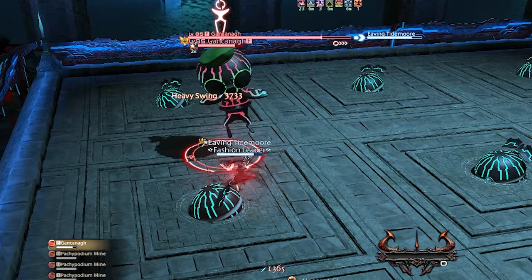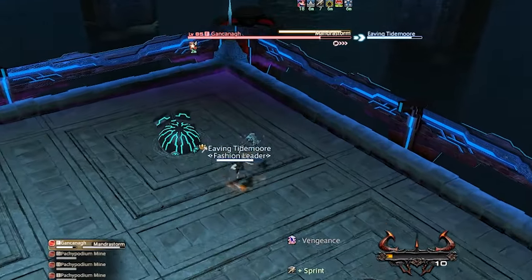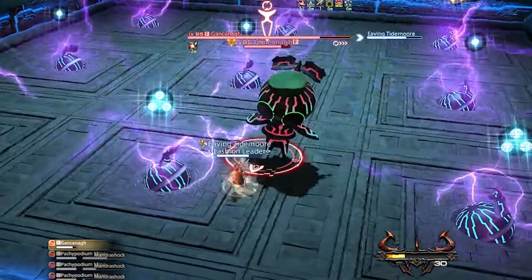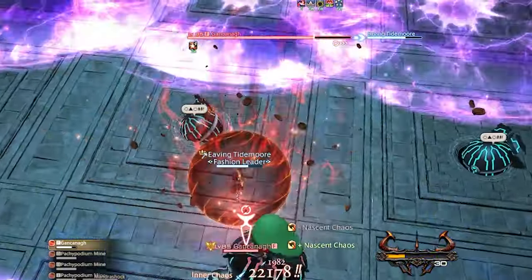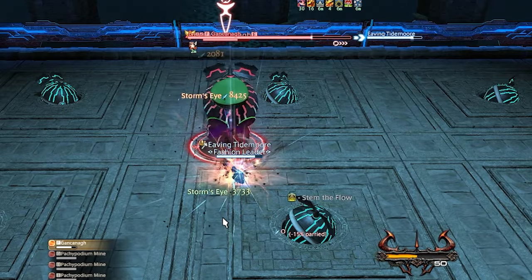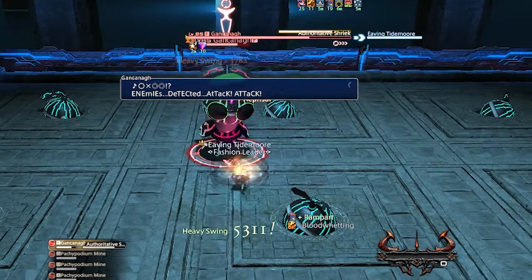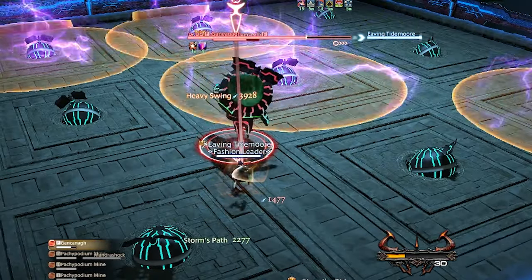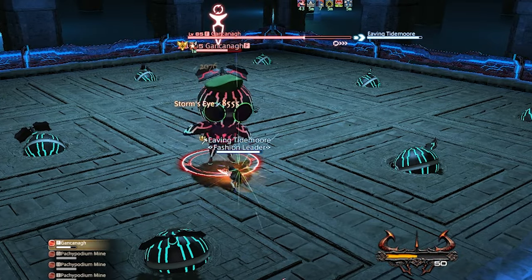So my overall opinion: after Palace of the Dead and Heaven on High having fairly easy first 10 floors, I was a bit surprised with the uptick of initial difficulty in Eureka Orthos. It's not super hard — the issue is everything has a ton of health and the only job I have at 81+ is my warrior. I can group mobs together and wear them down fairly easily, it just takes time. I know this will become much easier as I collect more Aether Strength and Armor, but for now I'm racing the 60-minute clock. I imagine starting with a job like Summoner would be faster due to high damage and great mobility.